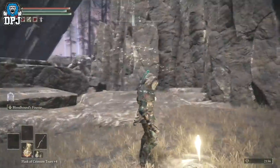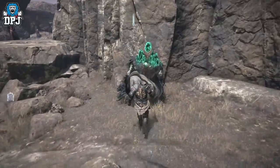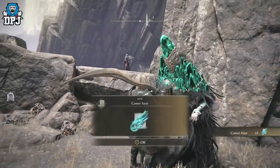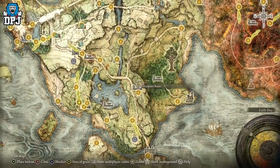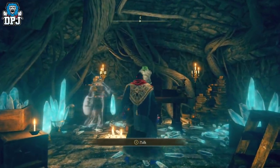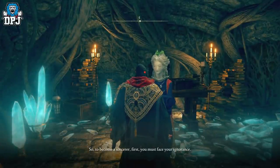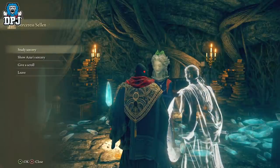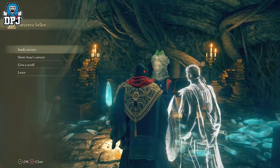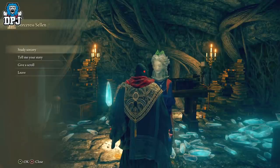Upon activating the grace, speak to Sorcerer Azur and he'll give you the amazing Comet Azur skill. If you've already got this, you need to go back to Sellen at Waypoint Ruins. If you already had the Comet Azur when you first spoke to Sellen and cleared out all the dialogue, you're good to go for the next stage. If you just got the Comet Azur, go back to Waypoint Ruins and speak to her — she will have a new dialogue option about Comet Azur or Azur himself.